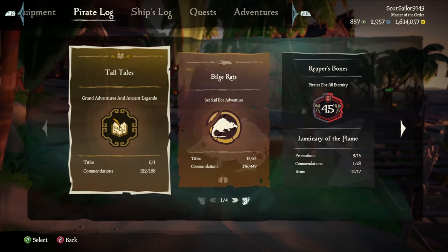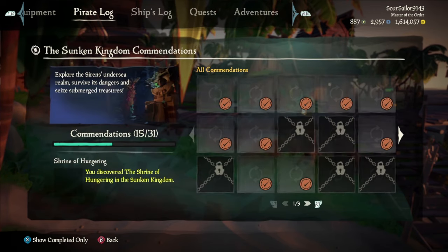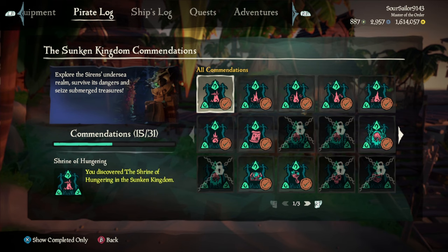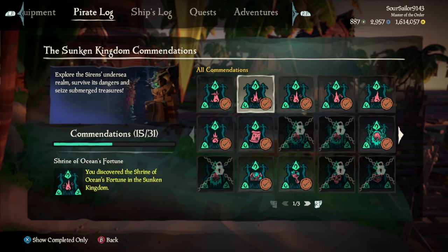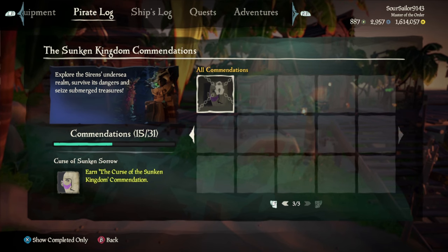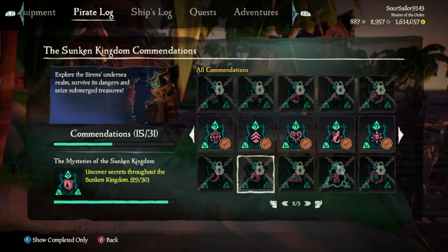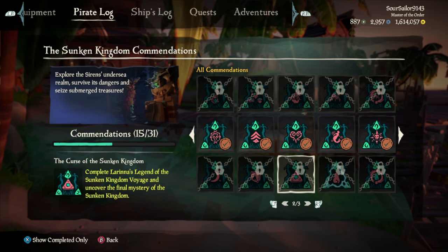If we head to Reputation, into Build Rats, and into the Sunken Kingdom, we'll see there are some commendations. You must complete a certain number of commendations in order to get the curse. If we scroll over to the curse, you can see it says earn the Curse of the Sunken Kingdom commendation. Scrolling down to the bottom, there is a commendation called the Curse of Sunken Kingdom - complete Larina's Legend of the Sunken Kingdom voyage and uncover the final mystery of the Sunken Kingdom.